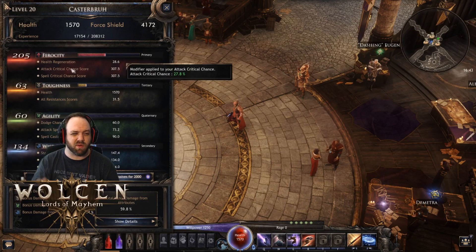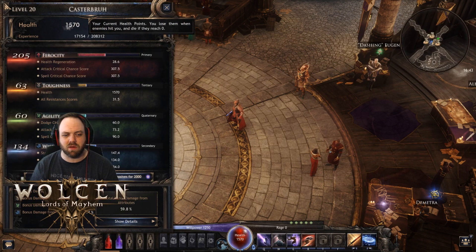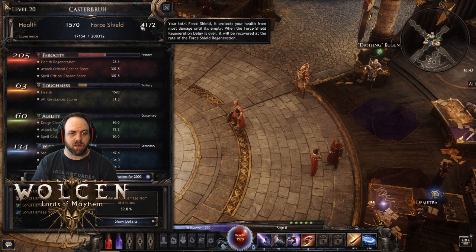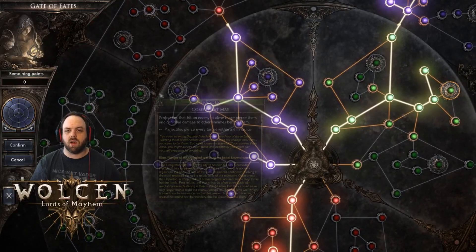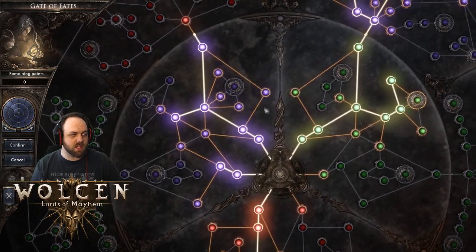These other stats don't really matter much. Life really doesn't matter; toughness is okay but it's not that great for what we're doing. You can see here we have 4,000 force shield and 1,500 health — the majority of our survivability is around force shield. Into the passive tree, I broke my scroll button so I can't zoom out, but we'll go over these pretty quick.